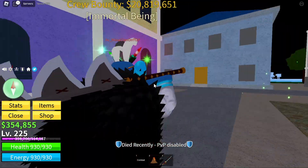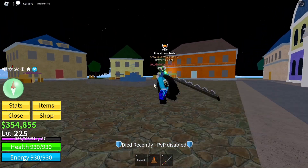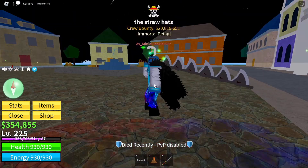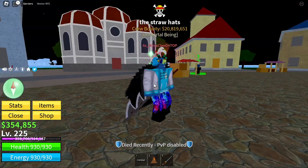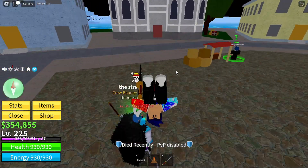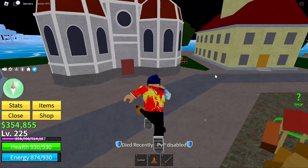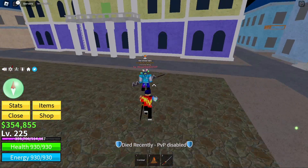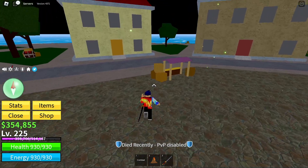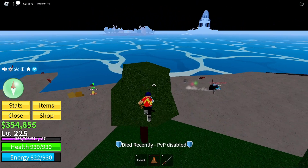The saw sword has two moves. The first move is consecutive slashes. The second move is called execution and it requires mastery 60. If we ever get all those swords in the first sea, we can do a showcase of all of them if this video does super well. But there's nothing else here.